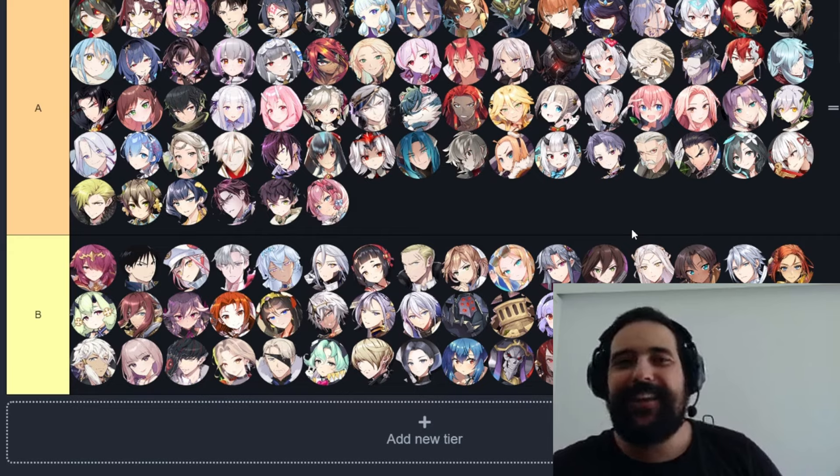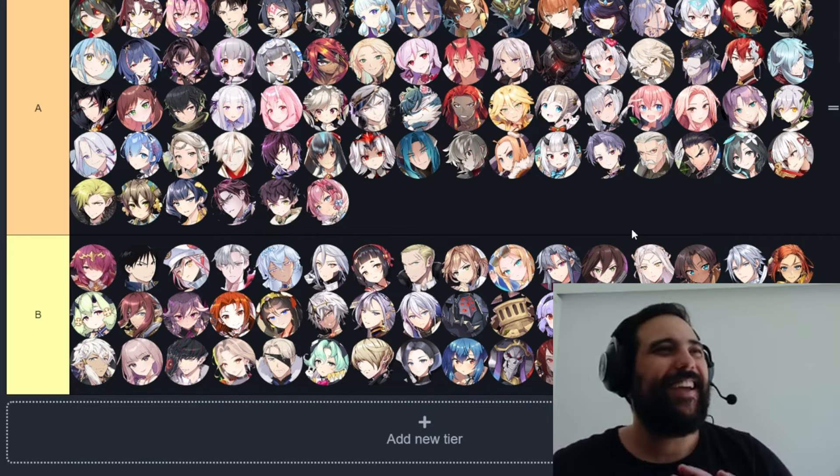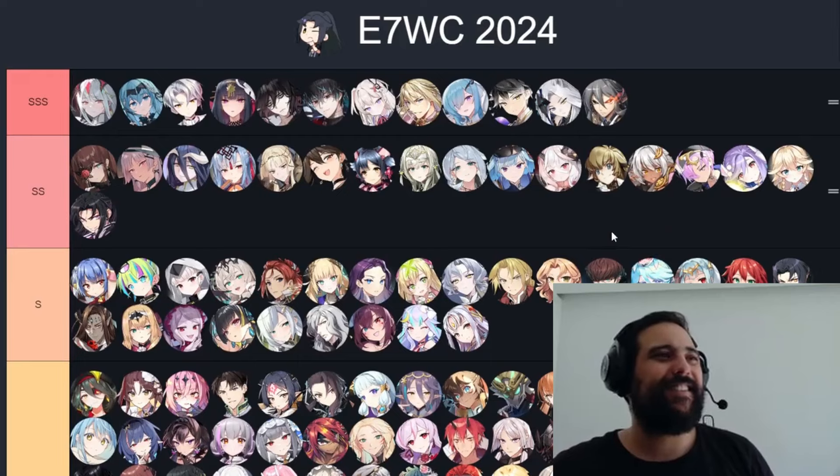A tier is kind of like S tier but even in their niche they don't work, or it's insanely rare to draft them, or you have to draft specifically around the unit for it to work. B tier are units I don't like — units I want to have a revamp, a buff, or units that just don't work. So that's how the Tier List is organized.